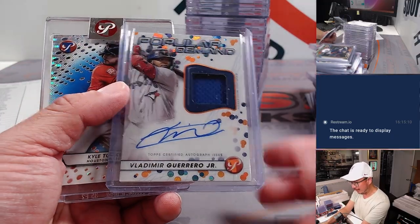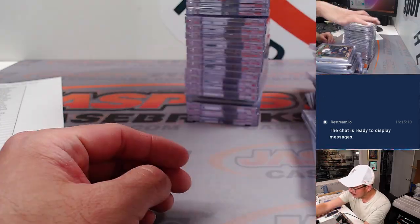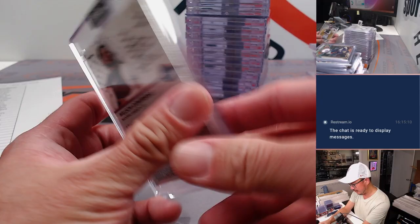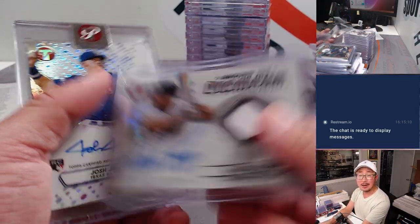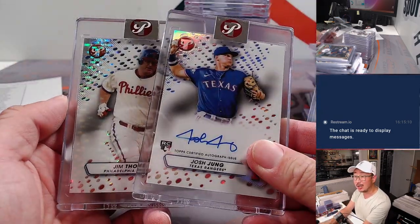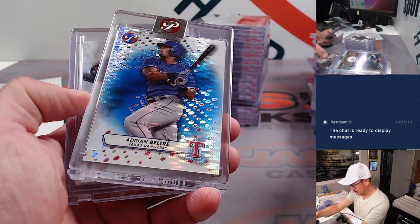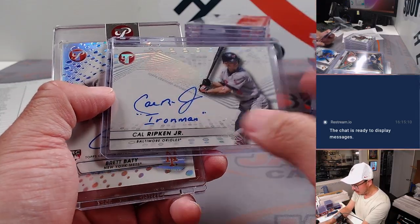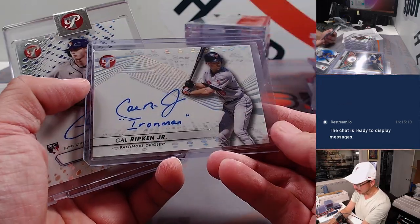Vargas autographed, Vlad Guerrero Jr. popular demand autographed to 25 — that was awesome. Hoskins from Pristine to 75. Contreras. Here's Devil Rays Wade Boggs — we saw the Red Sox one. Josh Young as well. Beltre. We saw this Cal Ripken Jr. personalized autograph here, personal endorsements autograph out of the base pack out of Pristine, which is really cool.